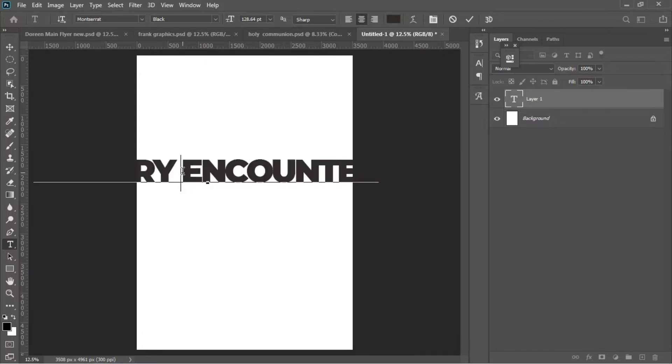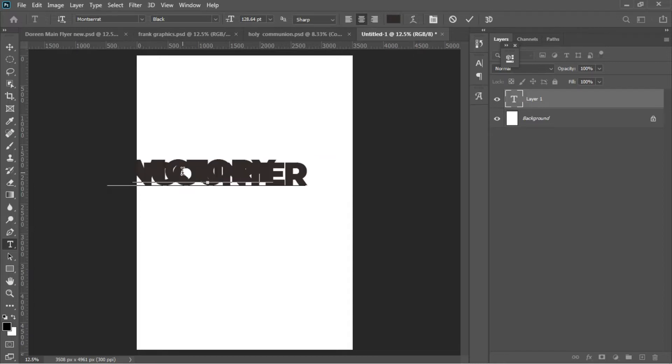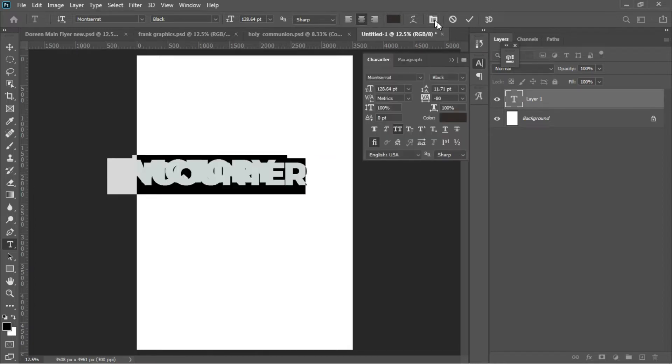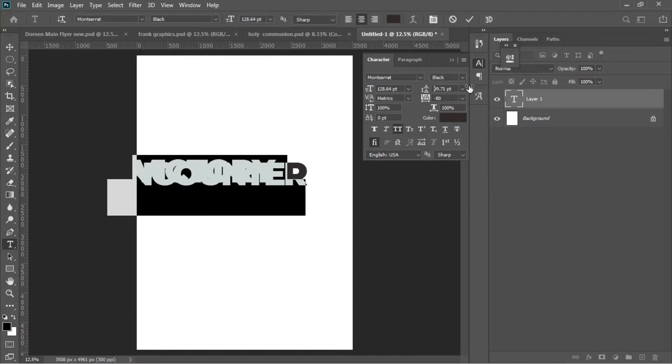Ctrl+A to select everything, and then let's maintain this color for now. When we are done we can change the color to the precise color we think is right. Open up your Toggle Character panel and make sure that this is done in the right way, opening it out a little bit until you get exactly what you want.